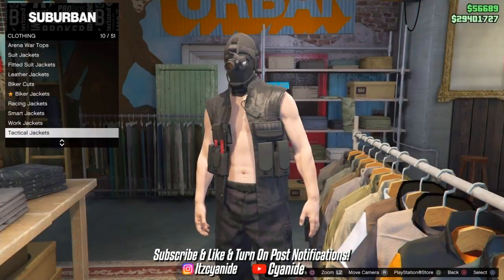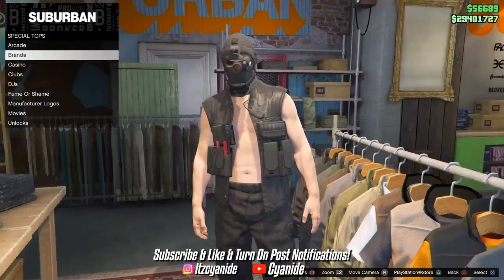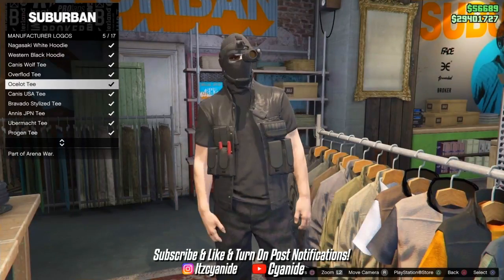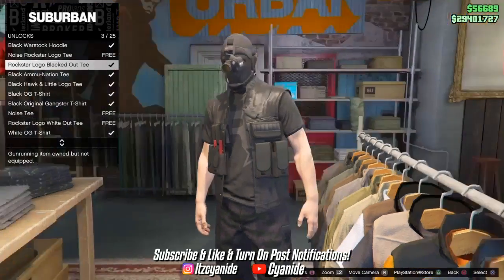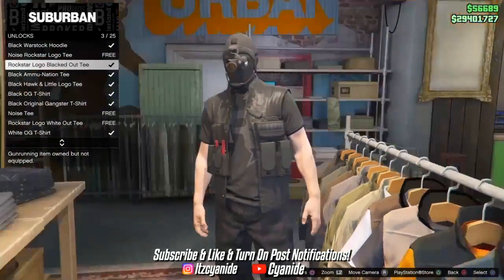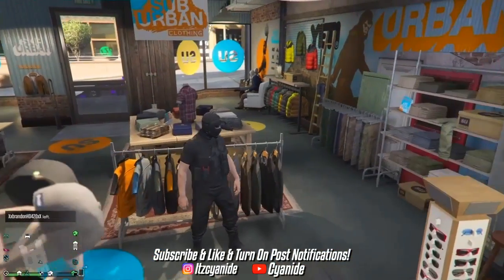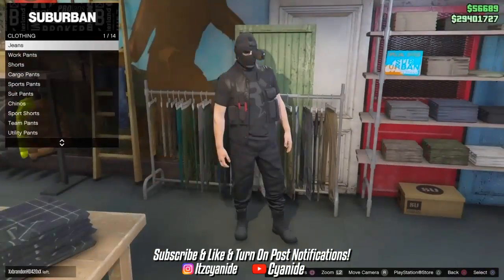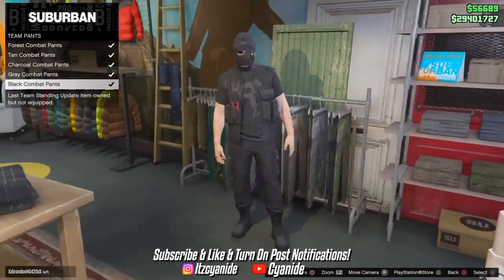Go back into tops and put on any black shirt of your choice — I went to Unlocks and put on the Rockstar one, but it doesn't matter. Go ahead and equip it. Now make your way over to the pants section, go down to Team Pants, and purchase the black combat pants.